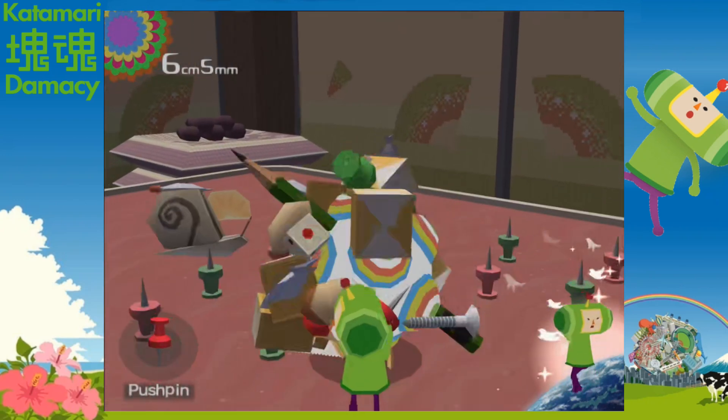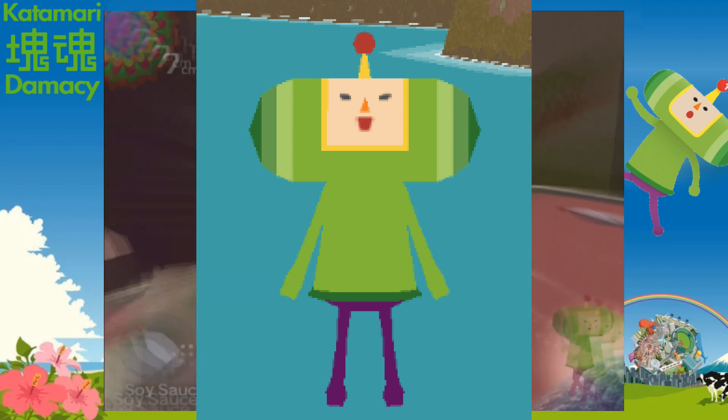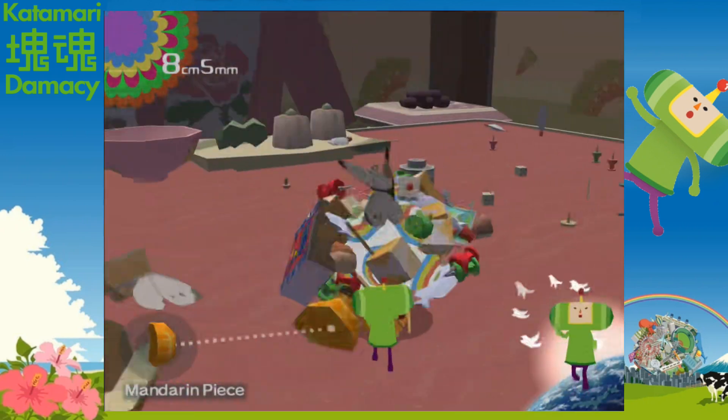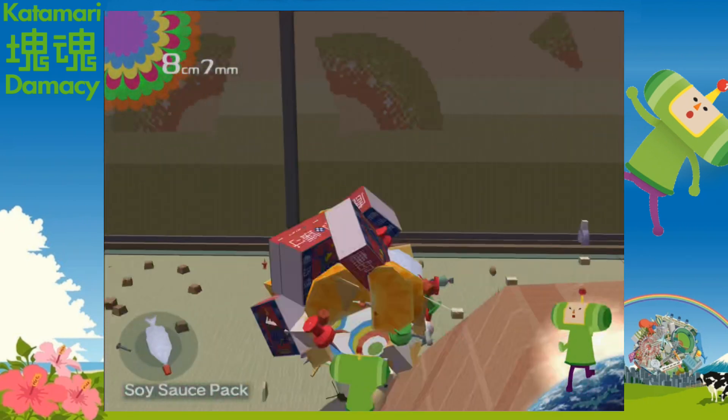So what's the story of this game? Why are we doing this? Here's the main character — the Prince of the Cosmos. His dad, the King, got drunk and ended up destroying all the stars in the sky, and he wants us to go fix it because he's lazy or something. We go to Earth and roll stuff up to toss it into the sky and replace the stars.